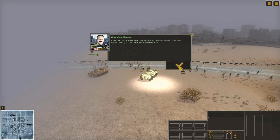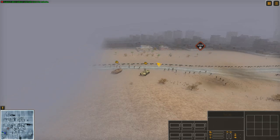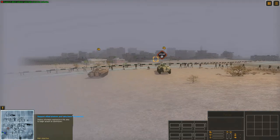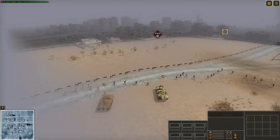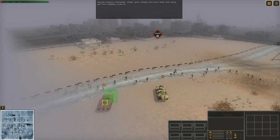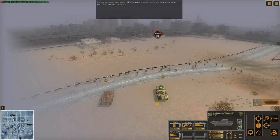Welcome to Deir ez-Zur in Syria. We are going to be playing with the Syrian army, Assad's forces, and we are getting some Russian reinforcements at some point during the battle. This is an especially tough fight because we not only have to get into the city and defend our allied soldiers, but we're also going to have to defend an air spotter over here.